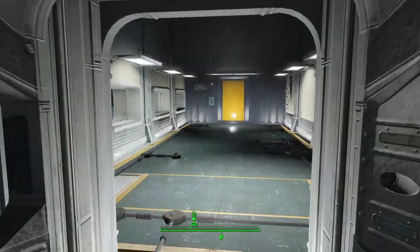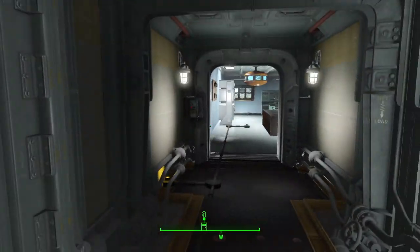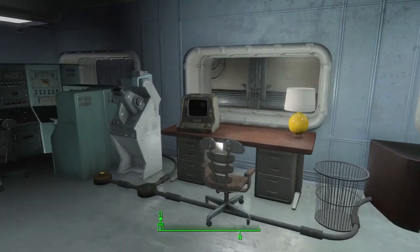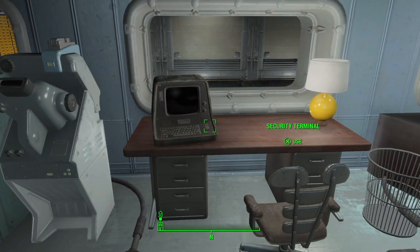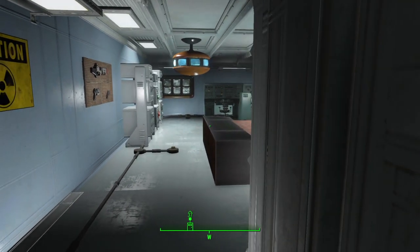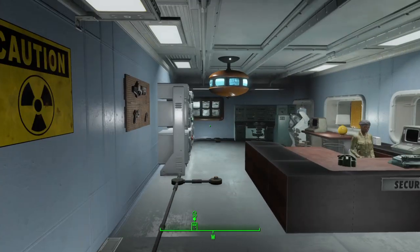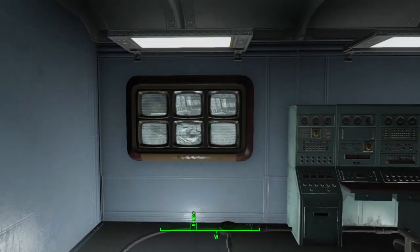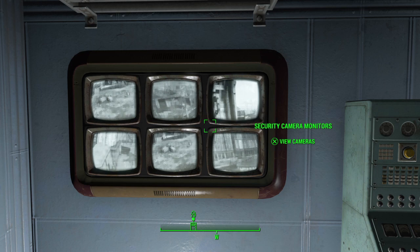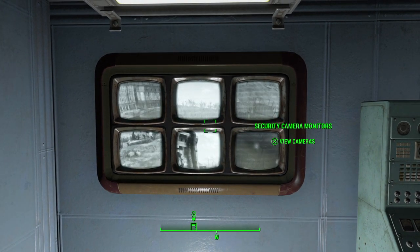We've done that to give us the largest amount of build capacity. This room has been stripped out with just some lighting and some conduit. This is our little security room — we scrapped everything in here apart from this desk, which you cannot scrap as it's required. We've put some bits and pieces in to make it look how we wanted. We've got a security person here and our security camera monitors over here, which is part of the Settlement Ambush Kit — a Creation Club item.